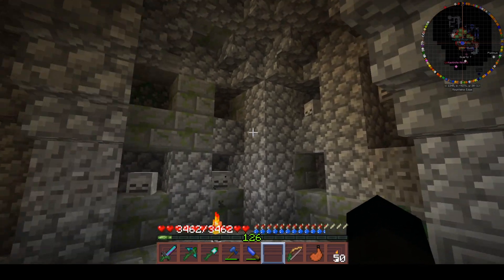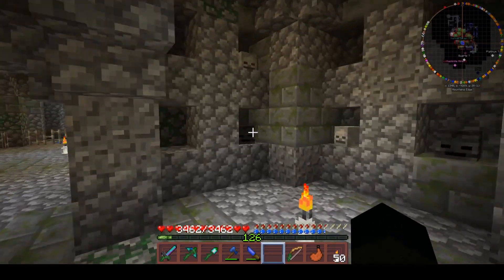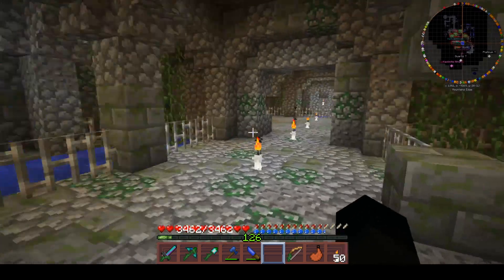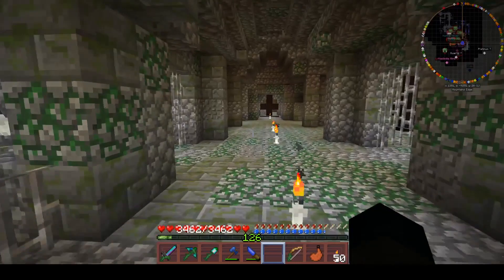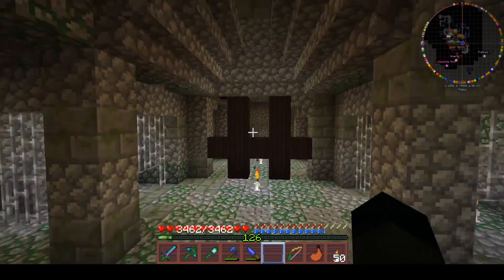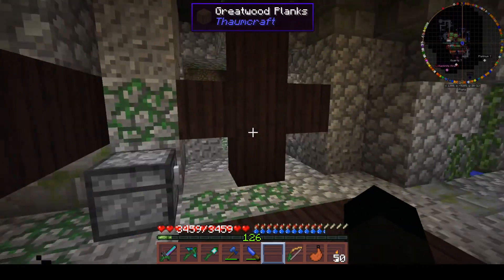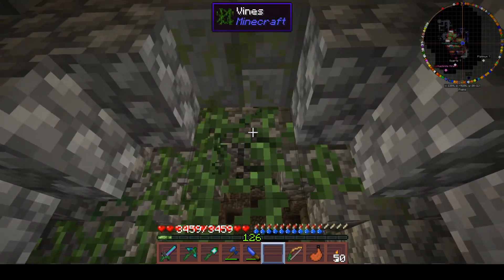However, this room was the one I was looking for ages ago because it has these - in theory we should be able to summon a wither. I'm not going to today because we're going to continue on this way down. Nothing much over that way - I haven't looked at those, not much over there, also not much over there.